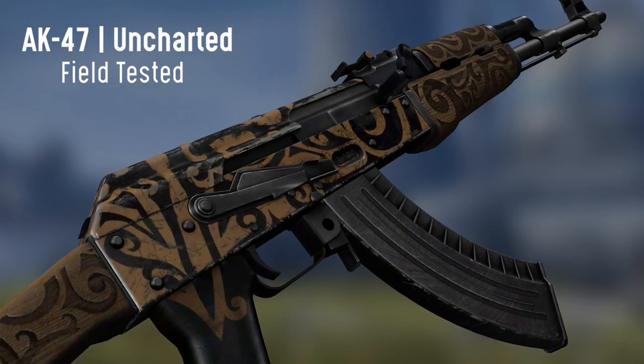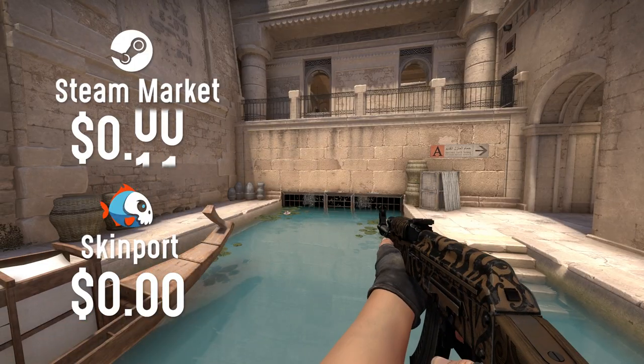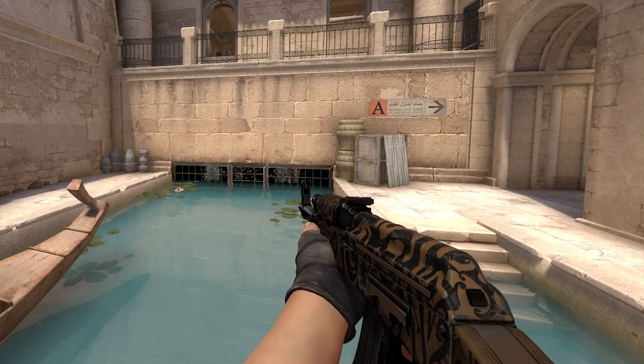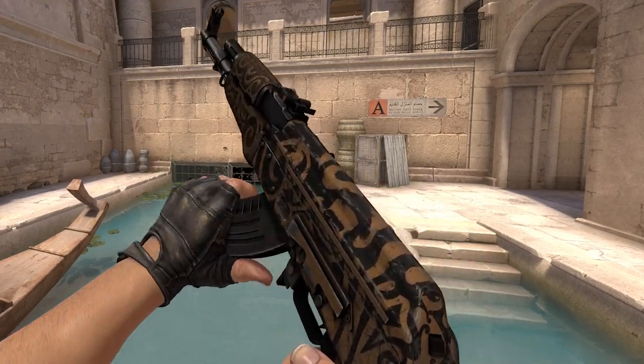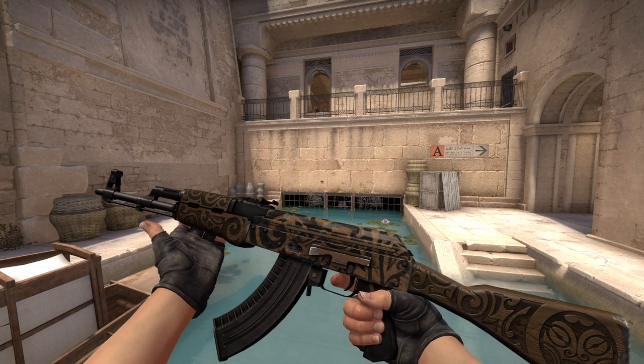Starting off with the AK-47 Uncharted in field-tested condition. This is only $0.58 on the Steam market, but on Skinport you can get it for only $0.40. The skin isn't too special, but it's better than a vanilla AK. I think the Uncharted is a very good option for under $0.60.